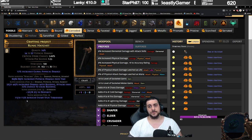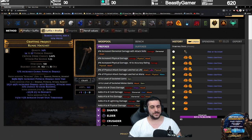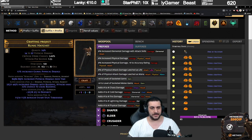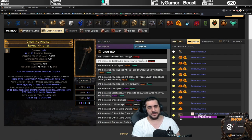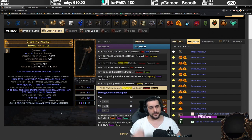The other is to use a bestiary craft, and the bestiary craft you can use is: remove a random suffix and add a new prefix. Since we don't care about the prefixes outside of the damage over time, this is a two out of three chance to actually make this happen. So if I click this, I now lost the bleed, and I have to start over and use the corroded fossils. If it didn't hit the bleed, then it will look like this — we have dexterity — at which point I will simply bench craft the physical damage over time, tier one. And there we go.